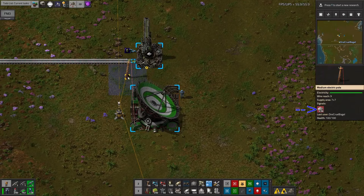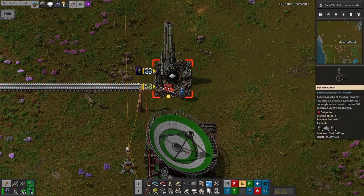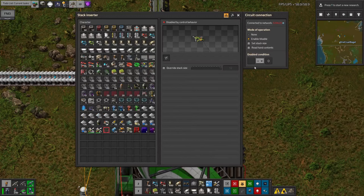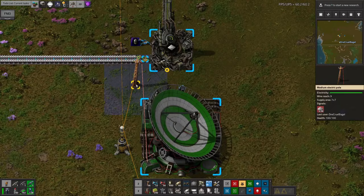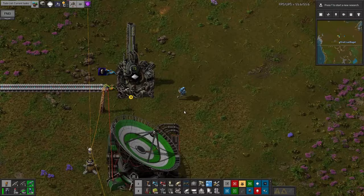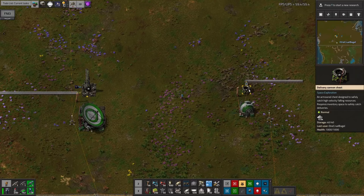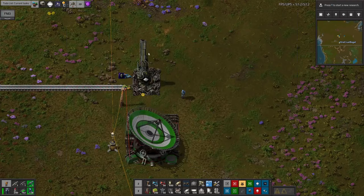Now we need to somehow connect this delivery cannon to the cable. Unfortunately, I can't connect it directly to the delivery cannon, so what I'll do instead is hook it up to the inserter down here — the one that is inserting the iron plates into the delivery cannon. That means it's trivial to now program the inserter to only work when there's fewer than 2,000 iron plates on the network. Do note that when the signal drops below 2,000, you might end up with slightly more being sent over than you'd expect, because it won't stop firing until the signal gets sent back round and anything inside the buffer, inside the delivery cannon, gets used up.